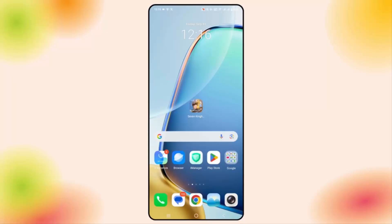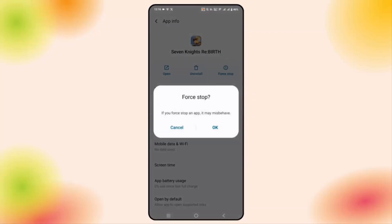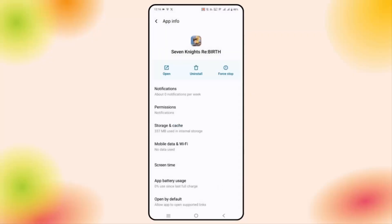Next, force stop the game. If the game is still not launching or crashing, you need to force stop it. Hold the game icon for a few seconds and click on app info. Here you can see force stop — click on it, then click OK. This will force stop the app completely. After this, check if the issue is fixed.